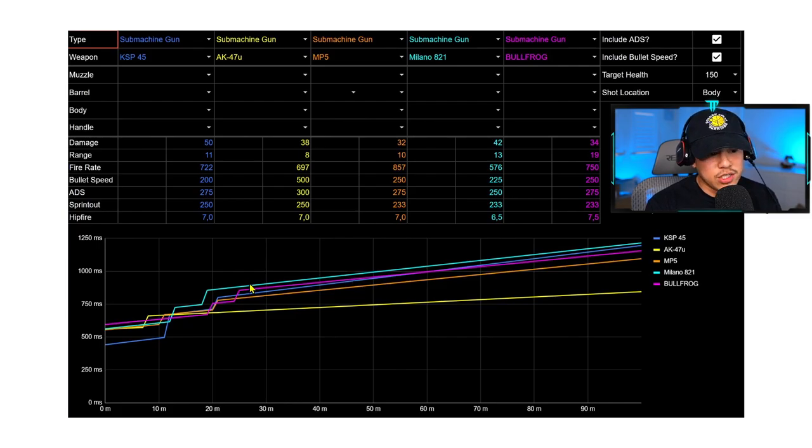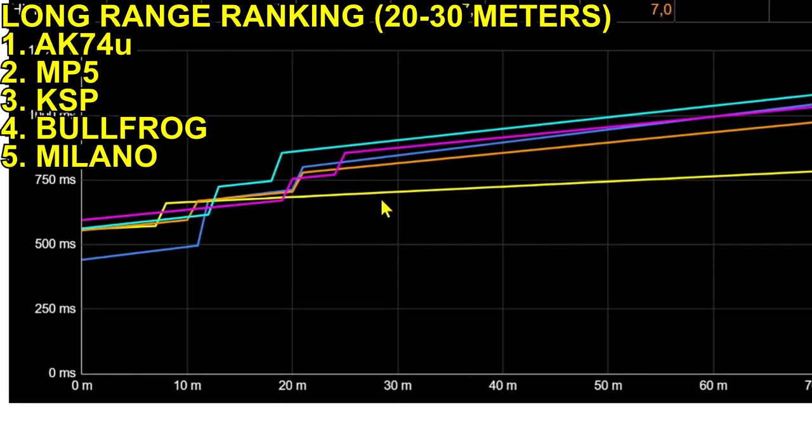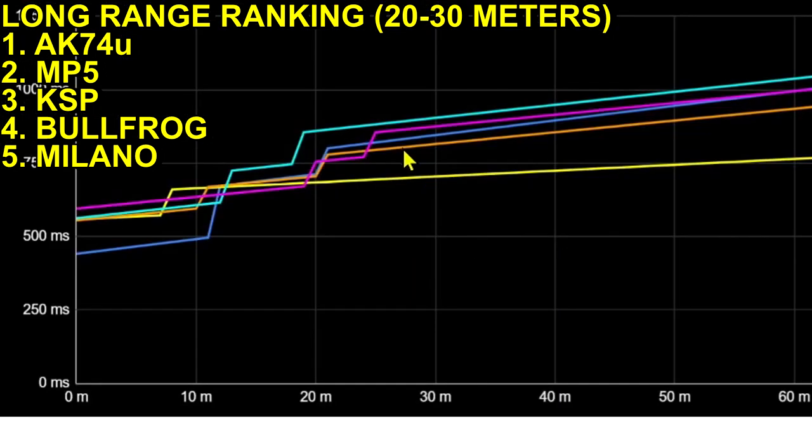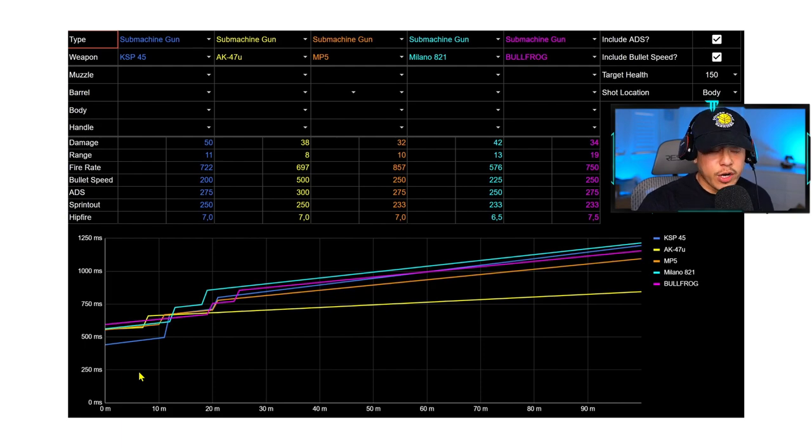At long range the clear winner is the AK74u — there's really no damage range drop off. In second place we've got the MP5, then the KSP, followed by the Bullfrog, and finally the Milano.